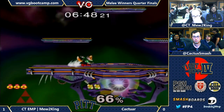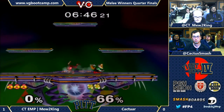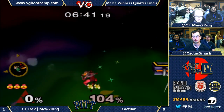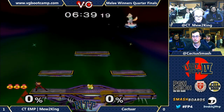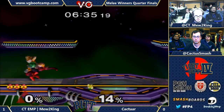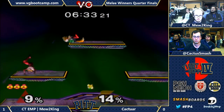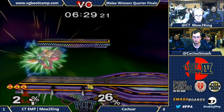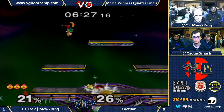You see Mew2King actually choosing to fight around the edges instead of in the center of the stage, because all he's trying to do is get Caktar off the stage. He's just giving Caktar the middle and letting him approach. Mew2King doesn't follow the rules that we normally think about for stage control — Mew2King's stage control is getting invincibility on the edge. Like, I'm just going to be invincible right now. That Nair out of shield is great.